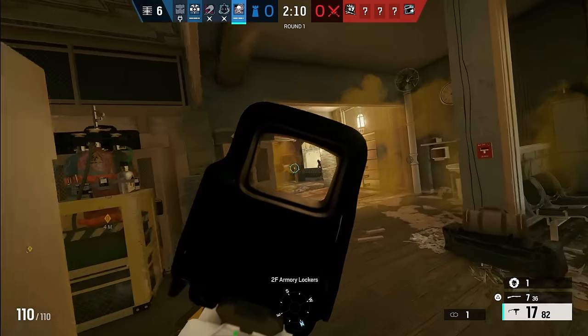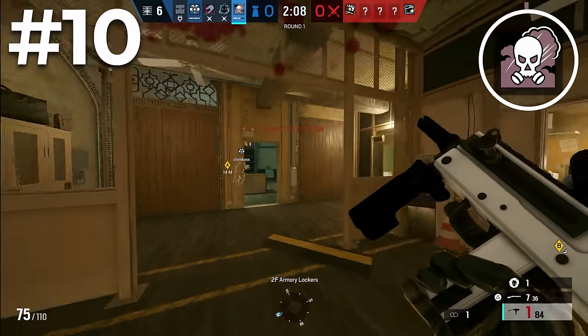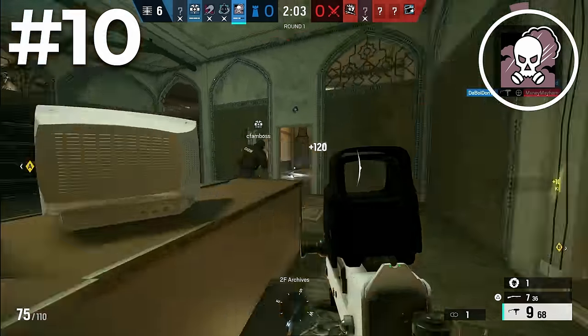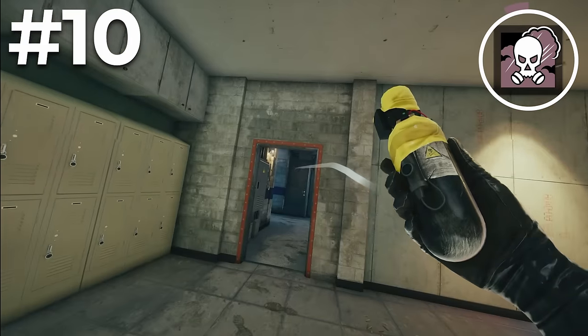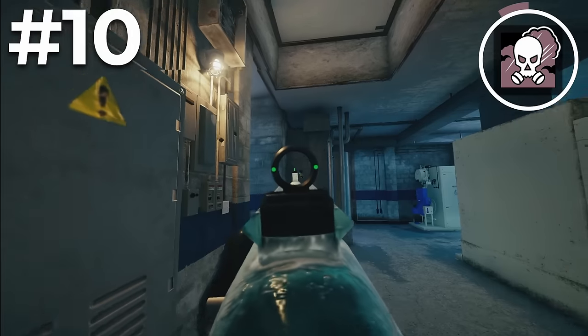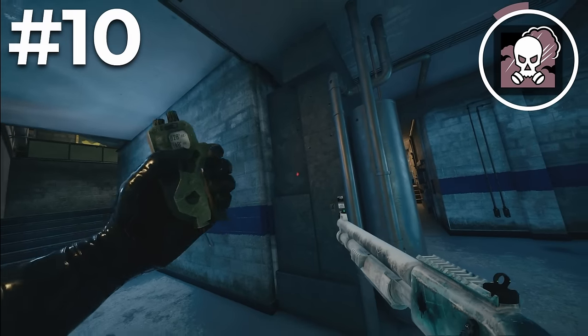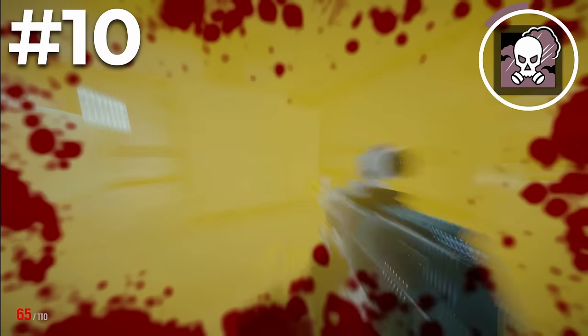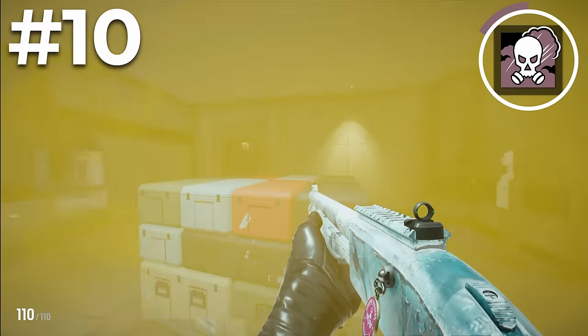Starting with the first operator on the list, at number 10 we have Smoke. Smoke is an iconic operator in Siege, being one of the most consistently best operators in the game ever since it was released. He has a super simple ability: three smoke canisters which he can throw. The canister sticks to pretty much any surface, and once manually activated will release a cloud of smoke. This smoke does damage to any attacker or teammate, but doesn't do damage to Smoke himself.